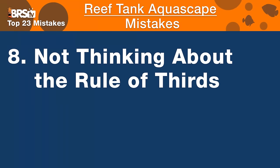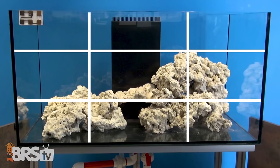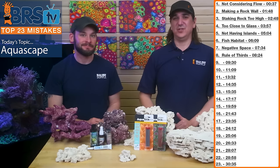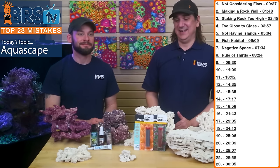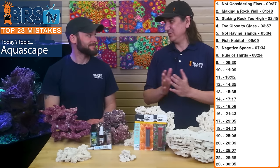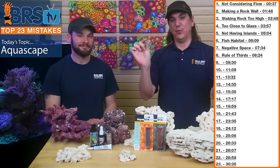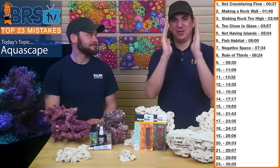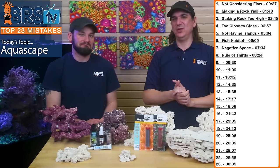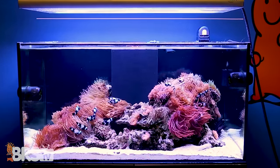Number eight is not thinking about the rule of thirds. You can look it up in photography books or websites. Divide your tank into thirds from left to right and top to bottom, then plan your aquascape accordingly — you'll end up with a more aesthetically appealing result. A reef tank in your living room is a living piece of art, and how effective the visual appeal comes across is really based on your aquascape. The focal points for the eye should be at the intersection points of those thirds.